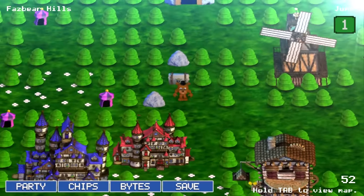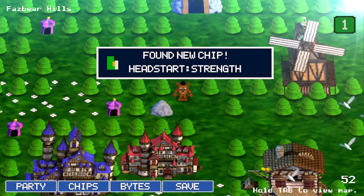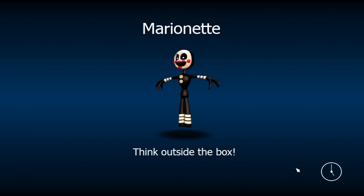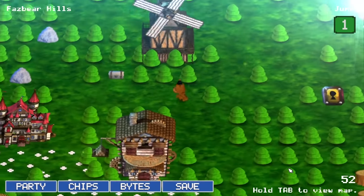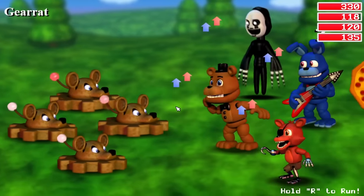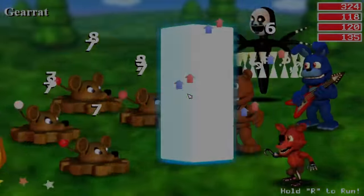The second Head Start chip on our list — we have the Strength version. This chip gives you a small strength boost at the start of battles, and this definitely has more use than defence. However, I still don't find it all that useful overall, and while it's not a bad chip to have, especially considering how easy it is to get, I just can't put it any higher than it is.